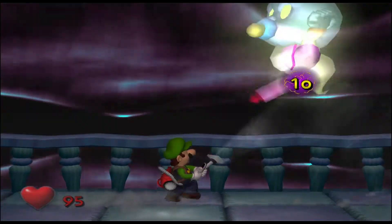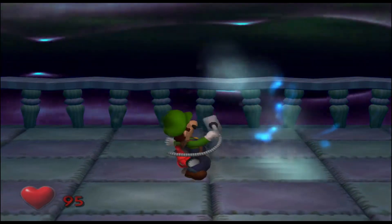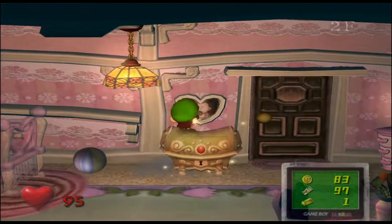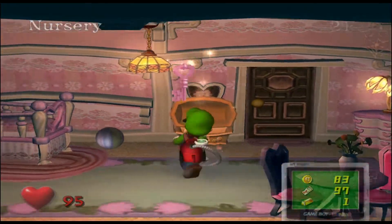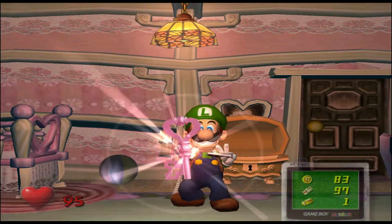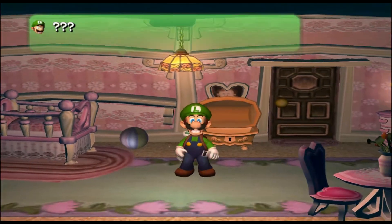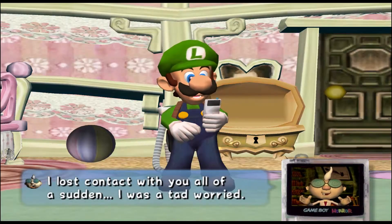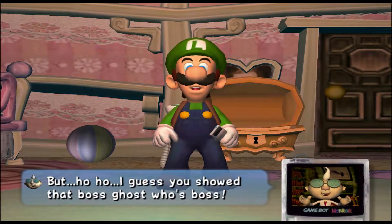We're gonna finish him off, little whiny brat. Now here's a good glitch for you guys — so what we're gonna do is go right behind this treasure chest. Just kidding, I'm not gonna show you that. There's actually a glitch where if you get behind the chest and do all this stuff, you can effectively beat the game in like five minutes after this. It's a rather interesting and very creative glitch.